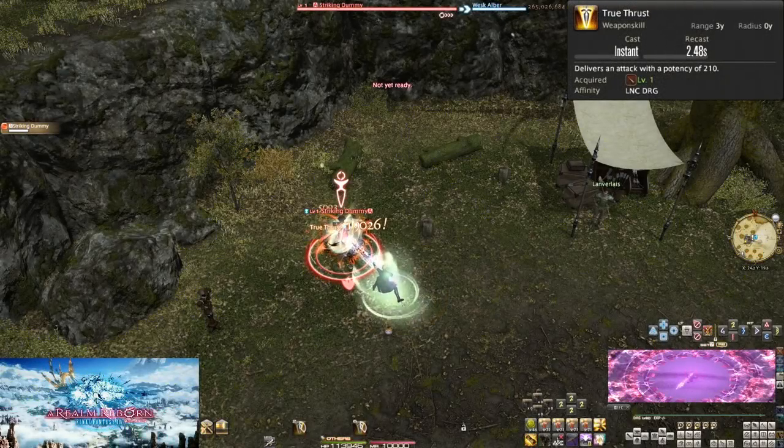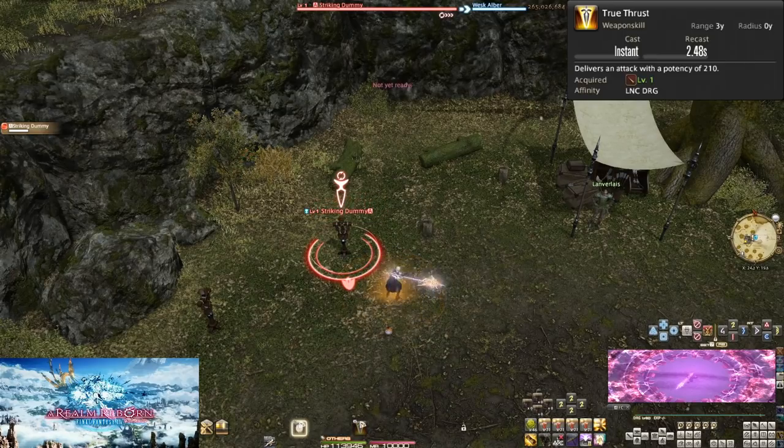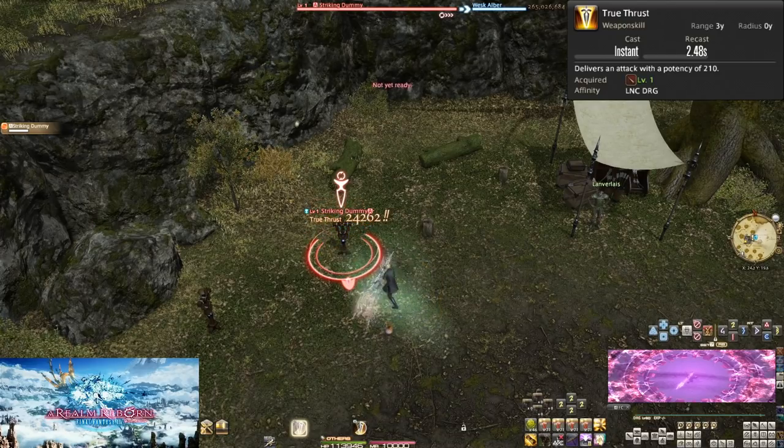Level 1, True Thrust. You begin your journey as a Lancer with a simple global attack of 210 potency. As a melee, stay close and keep poking away at them with this basic attack.